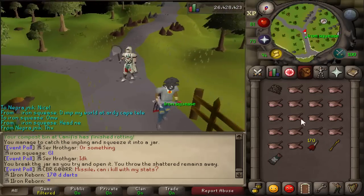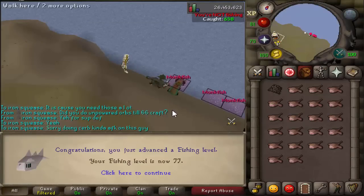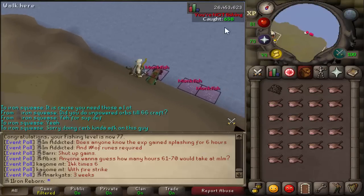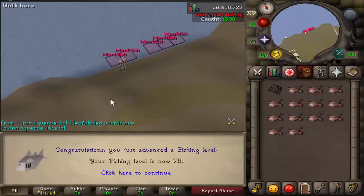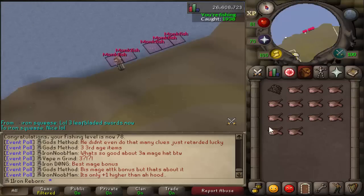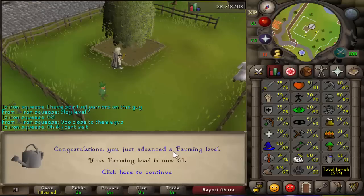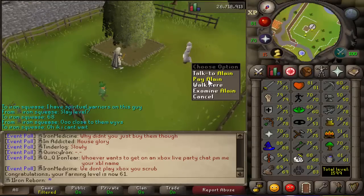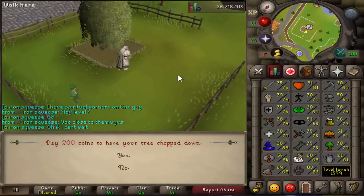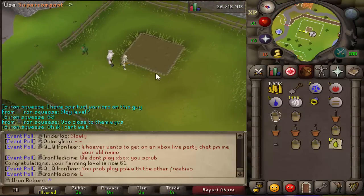Definitely a thank you — just AFK-ing some monkfish, need some more food soon. AFK fishing — there is 77 Fishing, we have 658 in the bank. Still AFK-ing fishing — 78 Fishing. Two more till 80, then we can get 80 Cooking and cook our shark. 61 Farming coming in — triple maple roots, nothing too special. We have some Yew Seeds we're going to be using, so that's always exciting.